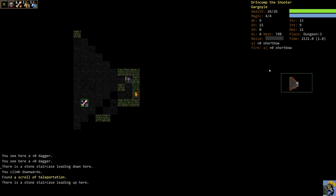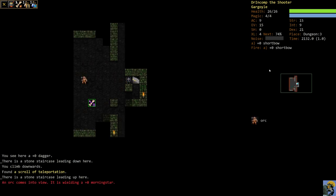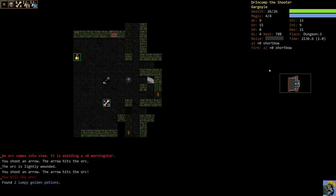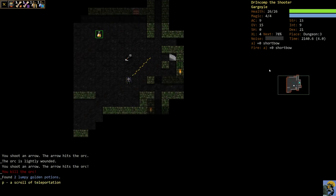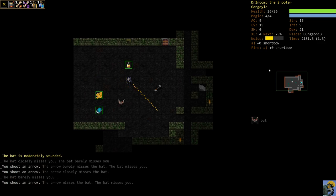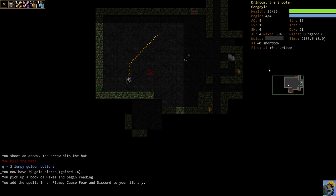We see a teleport scroll, and that's a good start. Remember, we already identified teleport before, so that's why we know what it is. I'm just going to shoot this orc — he's got a morning star but he's not wearing very much armor, so we can just obliterate him. There's a spellbook, and a bat. Bats would be very annoying. Oh, there's Inner Flame for us.